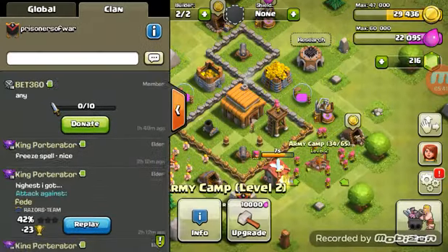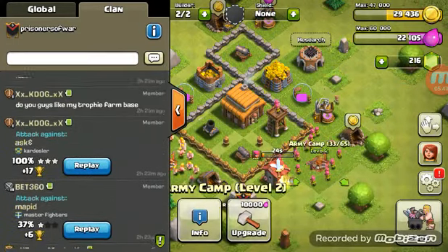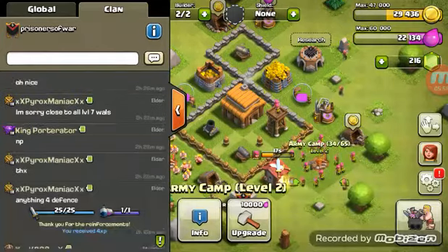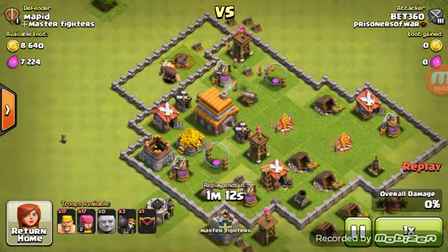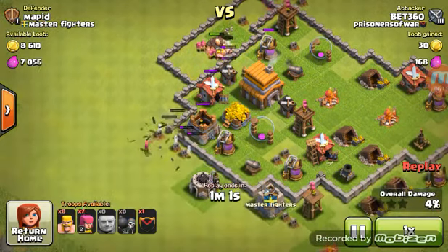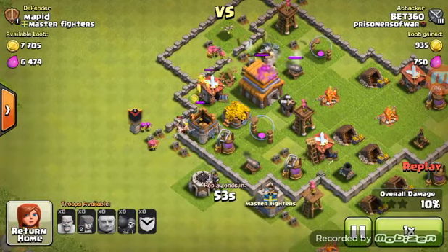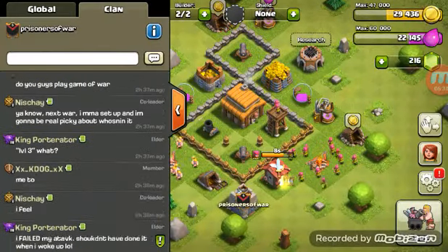I have an army cooking but it won't be done for a little while. Just going to donate. Let's see if there are any good raids. More donating. Let's see how much loot this guy gets — he's kind of weak. That's easy, just put his troops right there. Wall breakers. I remember the days when my base was this level. Those are nice barbarians though.